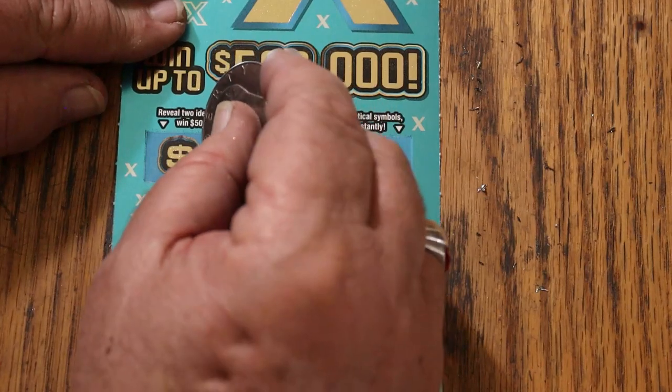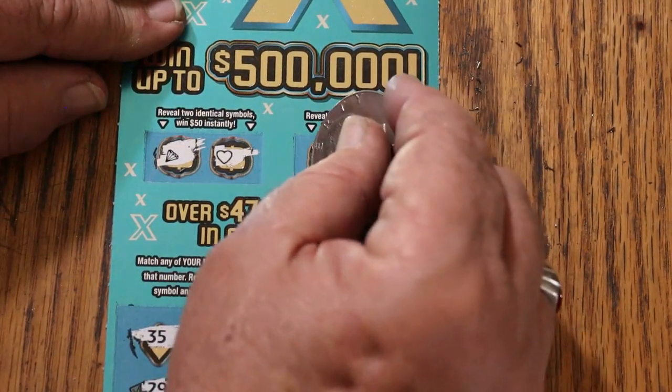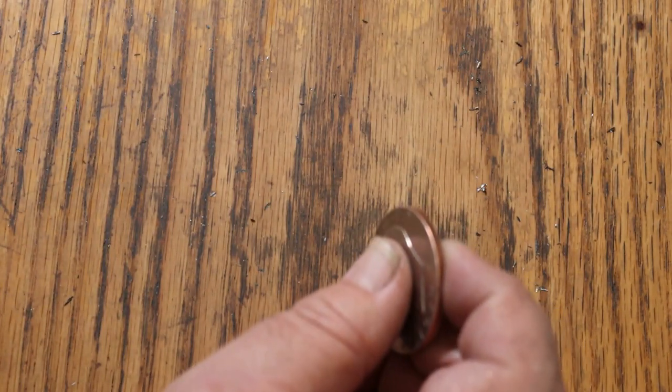Two identical symbols for 50: a diamond and a heart. And for 100: a gold bar and a money bag. No — all right.